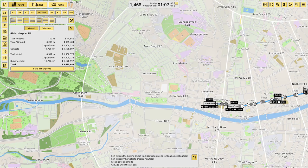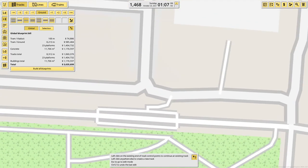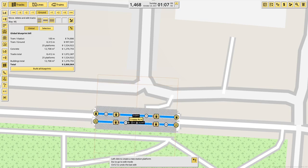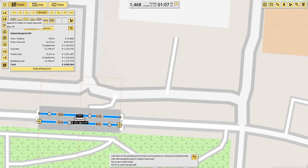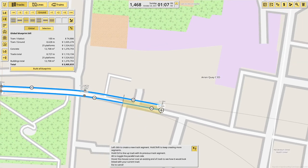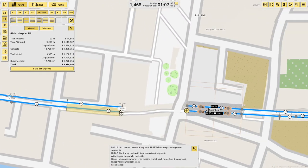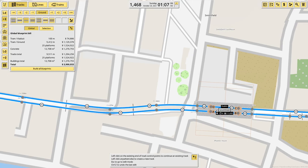Then Museum is the next stop, up by the National Museum of Ireland. Which, all things considered, is a pretty sensible place to put it — if you're going to name a stop Museum you should put it next to your National Museum. Museum. And connect back along the road. There we go.